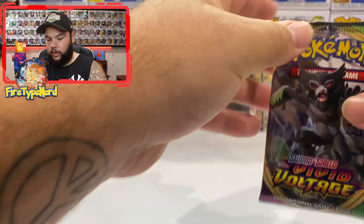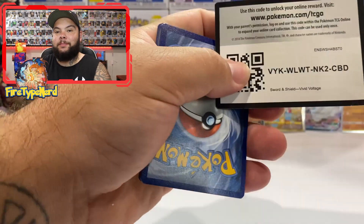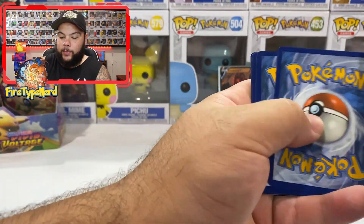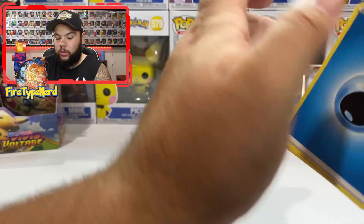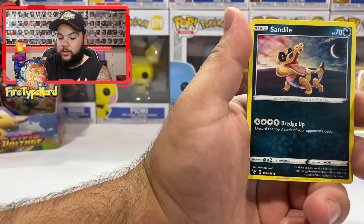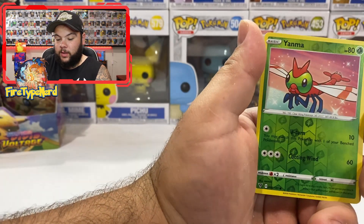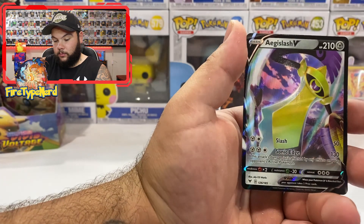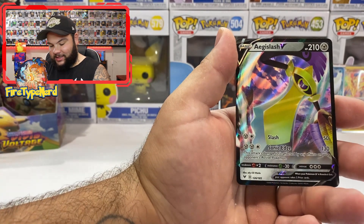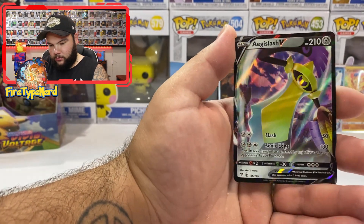Got a Zarude. Let me know if you like the Vivid Voltage set — I think I'm pretty happy with it, I reckon it's a cool set. Aromatic Energy, Hero's Medal, Hitmontop, Sandile, Wailmer, Weedle, Beldum, Phantump, Yanma Reverse Holo — and an Aegislash V. That is sick! I don't know why I said Aeglevish earlier. That is a cool card. So far we've had pretty good pulls and we're not even halfway through the booster box.